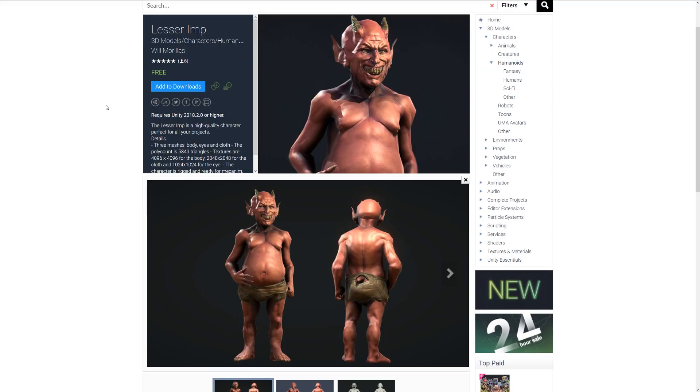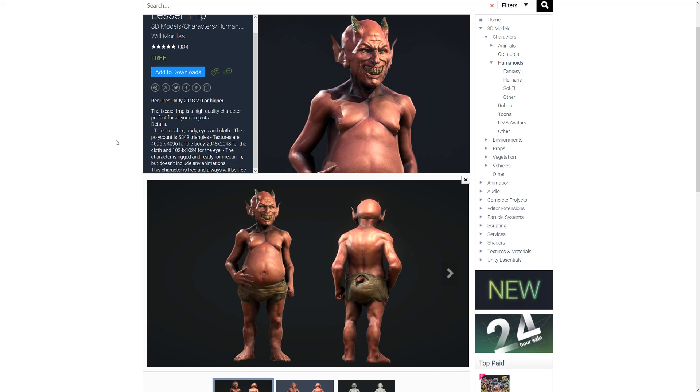For Unity 2018.2 and above there's something called Lesser Imp. It's a high quality character with three meshes for the body, eyes, and cloth, with a poly count of about 6,000 triangles. Textures are 4k for the body, 2k for the cloth, and 1k for the eye. It's rigged and ready to use with the Mecanim animation system.